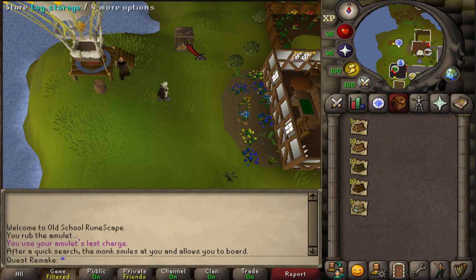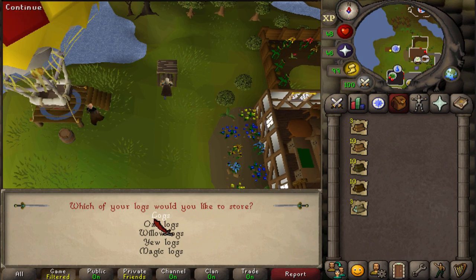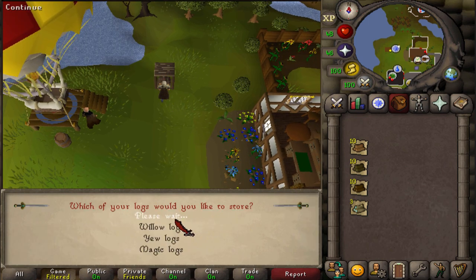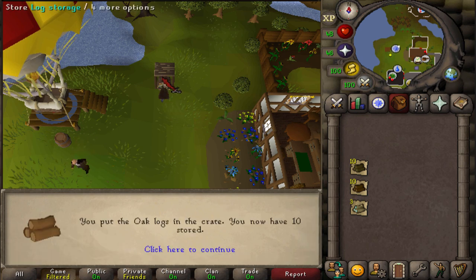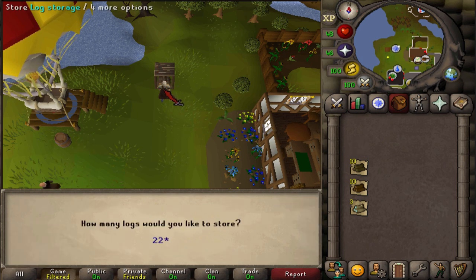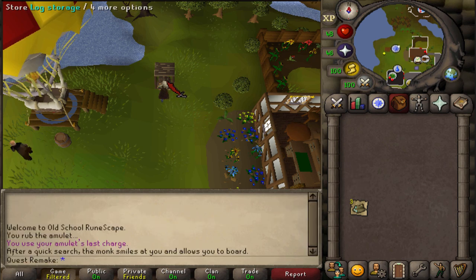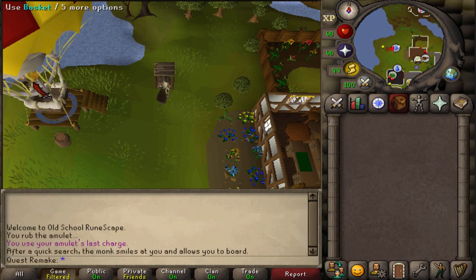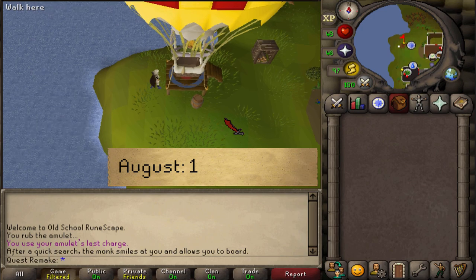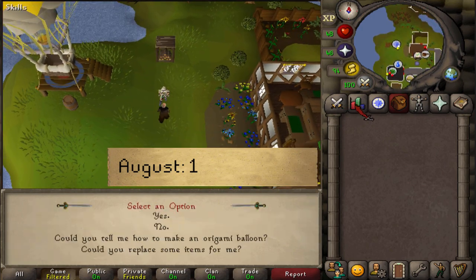Here next to August you should find a locked storage. Click on store and store everything that you currently have. Once you've done that, let's talk to August and select option one. I'm going to start with unlocking the Crafting Guild because that requires the lowest Firemaking level.